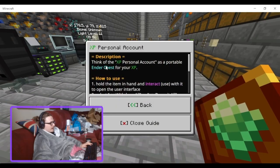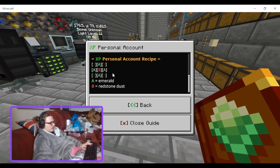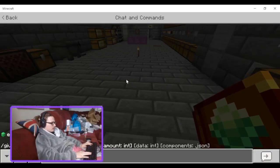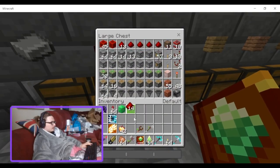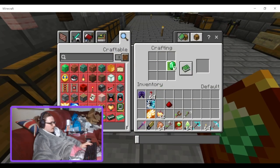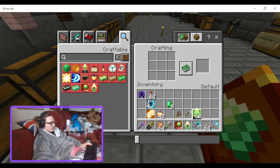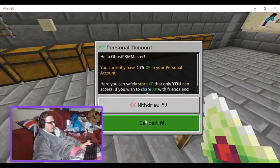And there's a personal one which works like an ender chest for XP — a personal account that acts as a portable ender chest for your experience. You hold the item to interact with it. To craft it, it's four emeralds and a redstone dust. It's just an item, and you can deposit all and withdraw all from it.